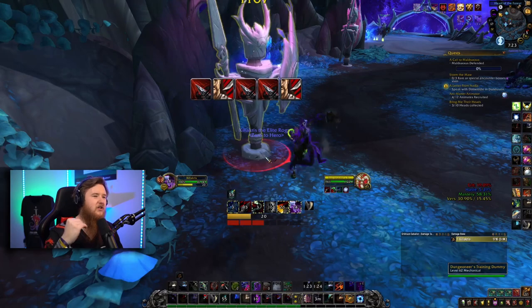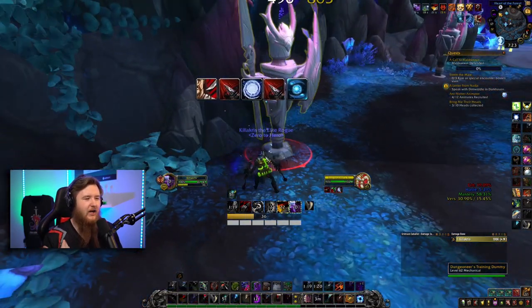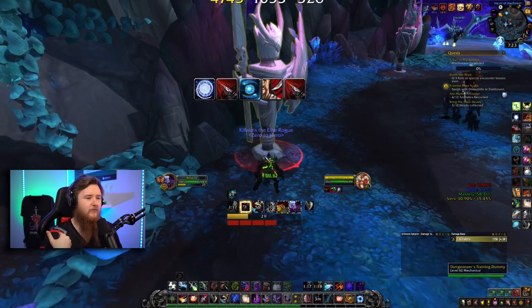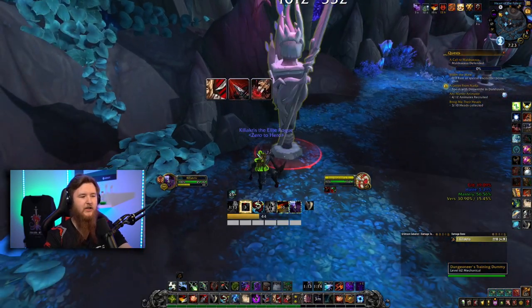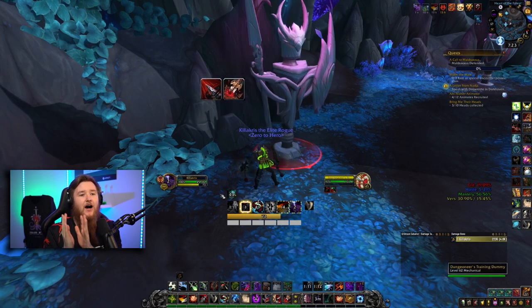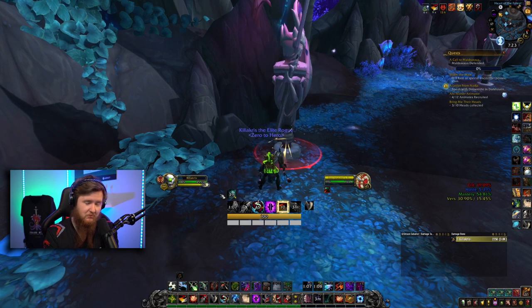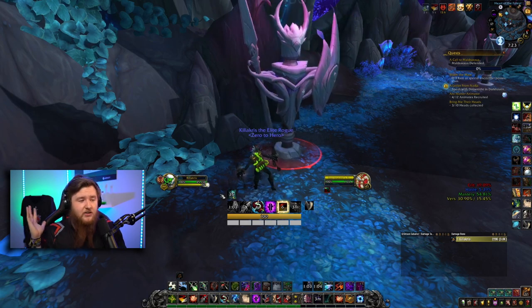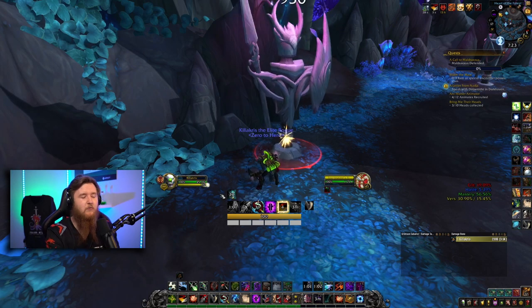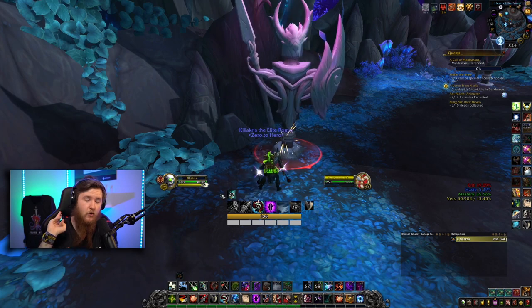I'll cover some trinket changes in a bit before the video ends. If you want this weak aura setup, I'll leave a link in the description — and if I forget, leave a comment and I'll post it. This weak aura works for sub rogue and outlaw rogue across all covenants.